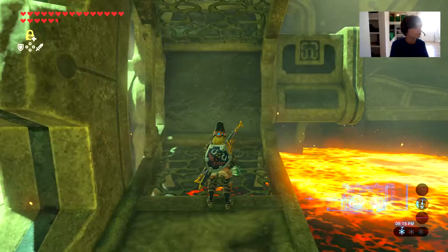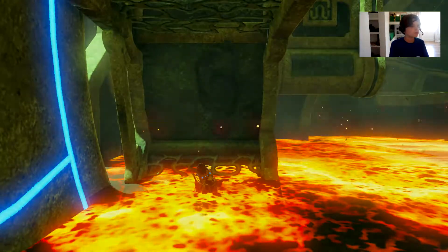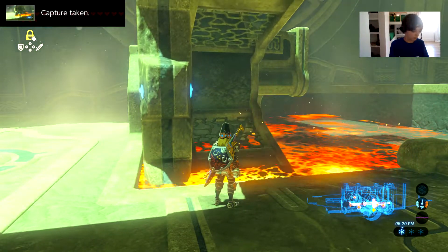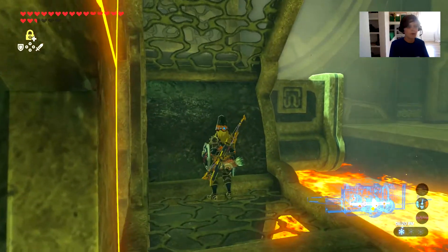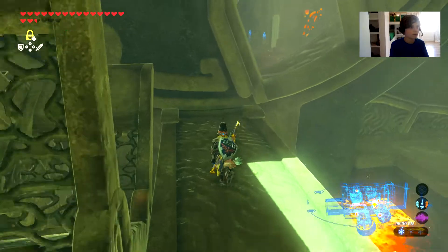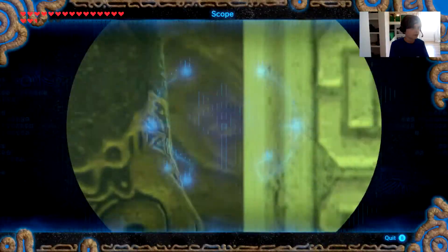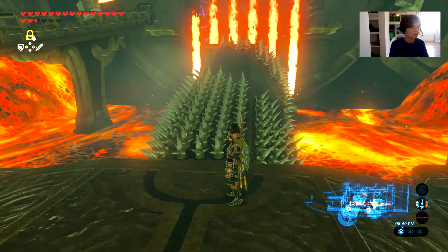I'll just use stasis in case there's something. Let's see if I turn it - let's turn it this way. That was kind of sad, sorry viewers. Let's turn it back this way and we're in. Oh, it's the little one-hit blur thingies. There's our terminal and we gotta go through here.